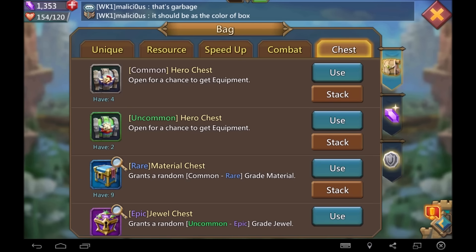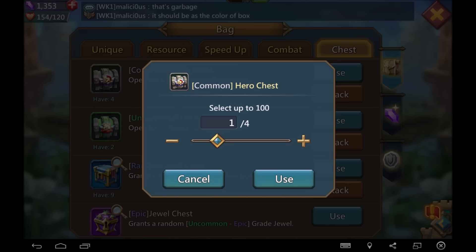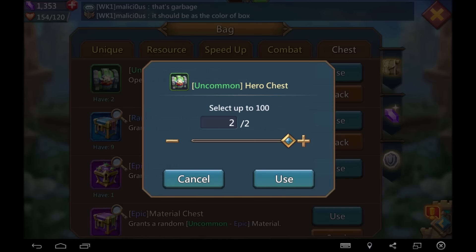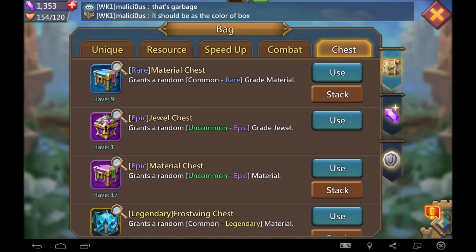We're going to open up a bunch of these chests — the hero chest and so forth. I did a couple of hell events, so let's go ahead and open these up. Hero chests are really good — they're going to feed your heroes' gear, and you need to not be upset about that when you get them because it saves you six stamina.